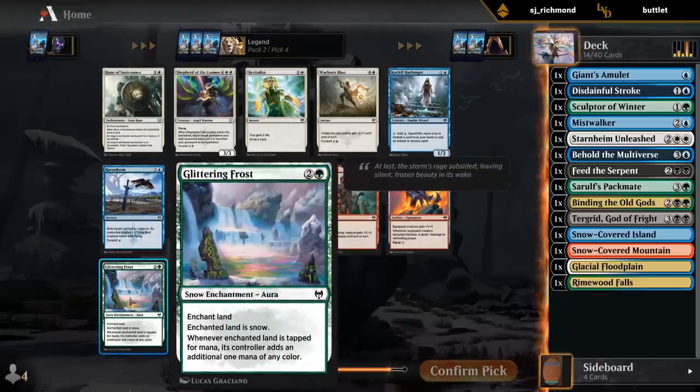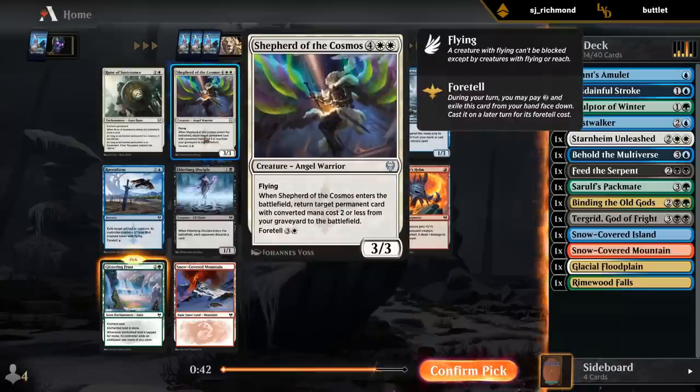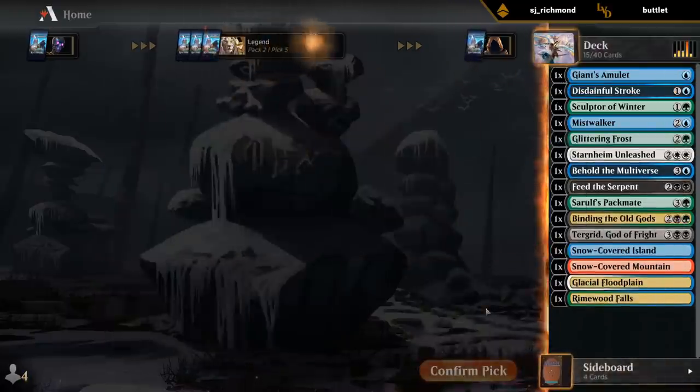And now probably Glittering Frost. Shepherd's also decent, although we don't have many two-drops to get back. This would have been awesome with Path to the World Tree because it returns any permanents - it's pretty slow but kind of cute. Doesn't look like a Harbinger deck. Frost just provides good fixing. I'll take the Frost.